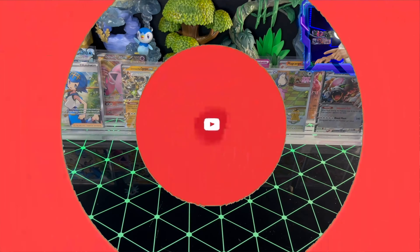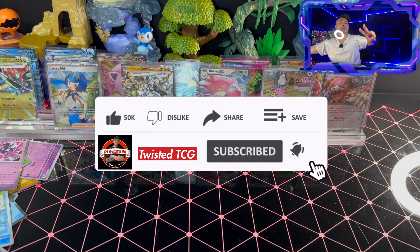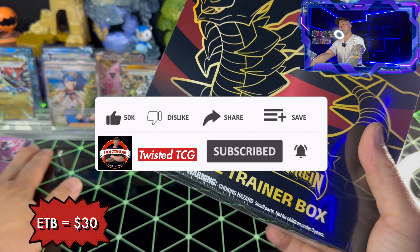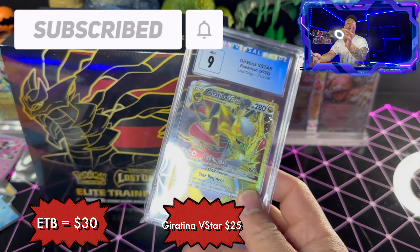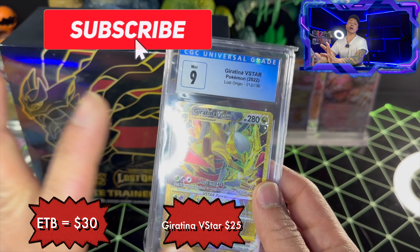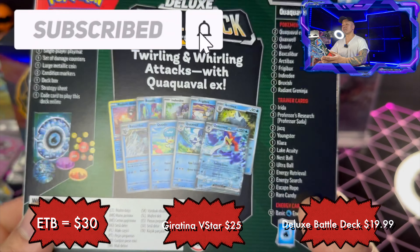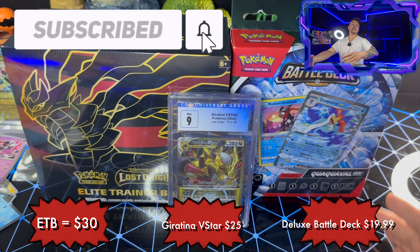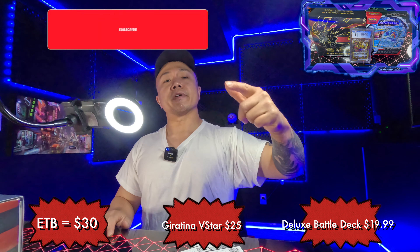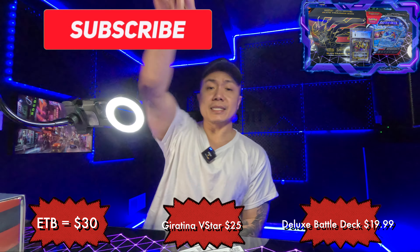Thank you guys for watching Twisted TCG. At the 1K subscribers mark I will be doing a giveaway with three prizes for one lucky winner: first, a Lost Origin Elite Trainer Box with eight booster packs, card sleeves, and everything you need to play; second, a Giratina V-Star gold card; and third, a Deluxe Battle Deck — a fast water deck you can add Palkia to. Hit the subscribe button for your chance to win, hit the notification button, like the video, and leave a comment below. See you in the next video!